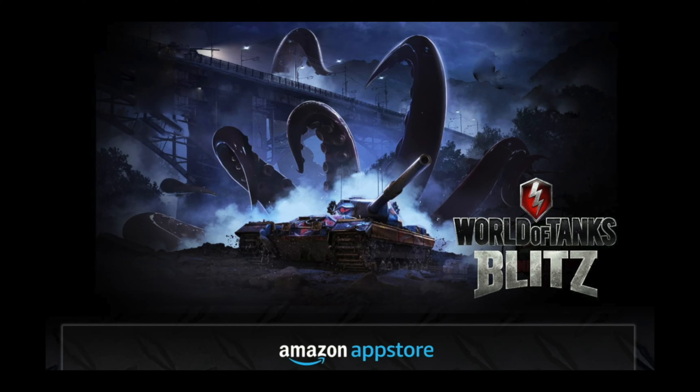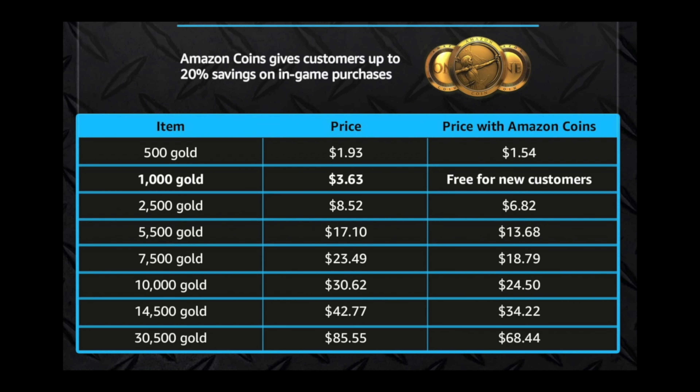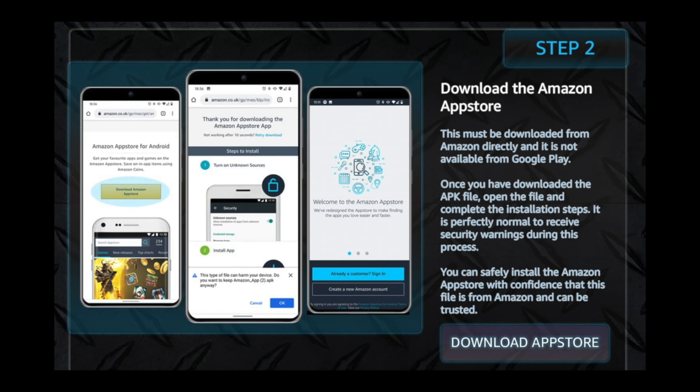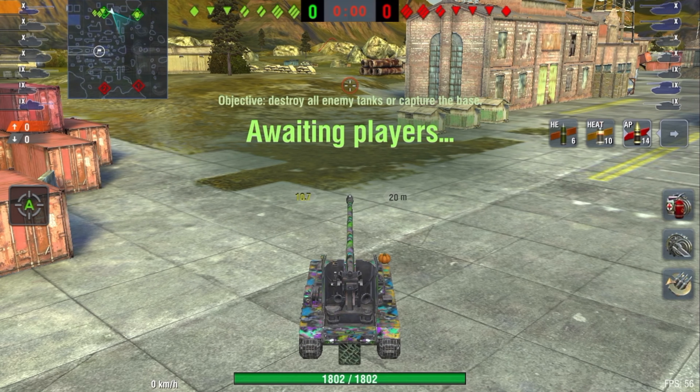I just want to give a quick shout out to the sponsor of today's video, the Amazon UK App Store. They are sponsoring my channel and giving you a chance to get 1000 gold for free, worth about $5 in Amazon coins, if you go ahead and download the Amazon store today. You can also get up to 20% savings on any in-game purchases. As you can see in the quick infographic on screen, you can save quite a bit of money using this deal. Check the link in the description to find out how to download that for yourself today.